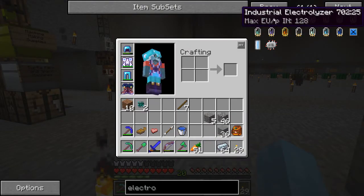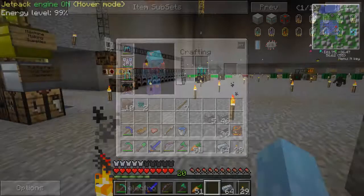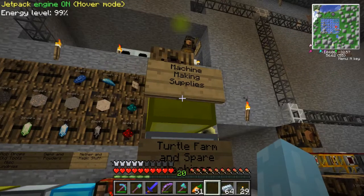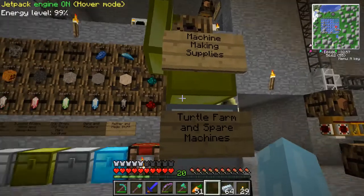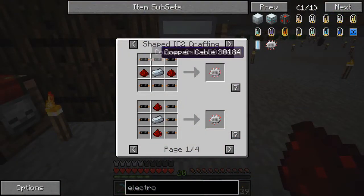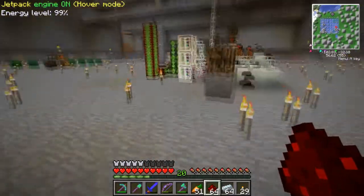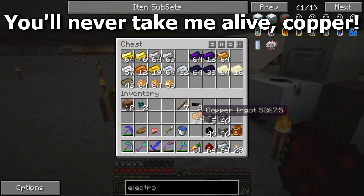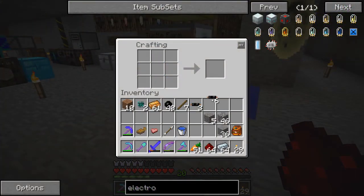Back to what I was doing - industrial electrolyzer. I need an electronic circuit. I have an advanced circuit in my machine making supplies but no electronic circuit, which needs copper cable and redstone and some refined iron and a lot more copper cable. So we'll need to grab some rubber and some copper. Never have enough of this stuff. Copper cable done.